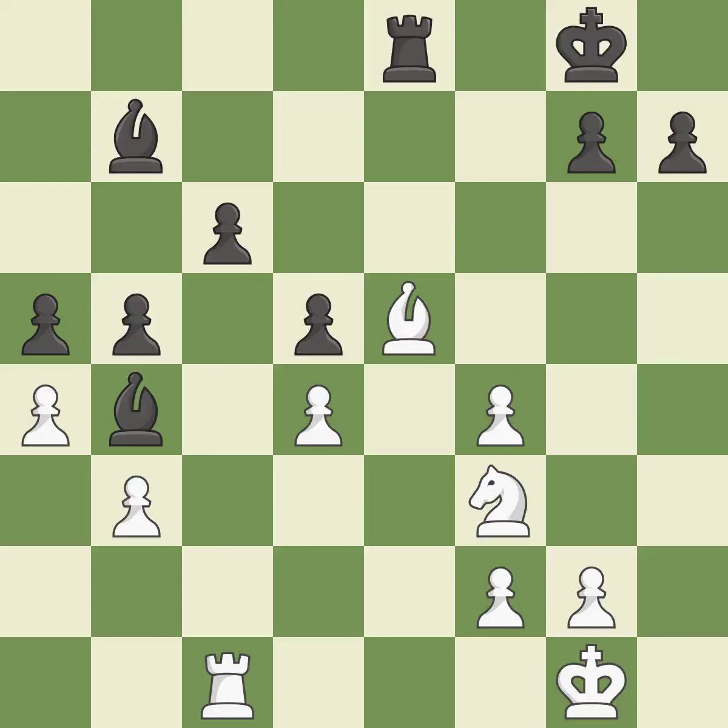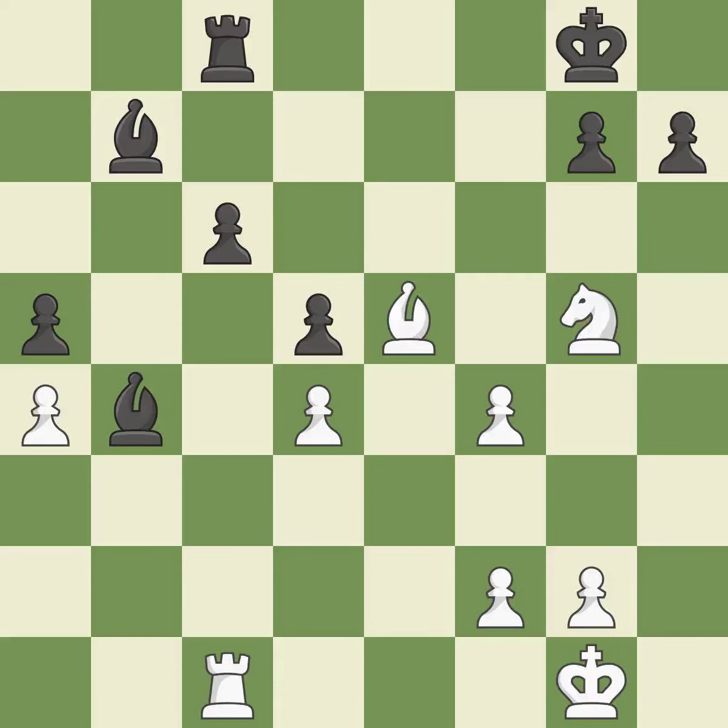That's an unfortunate error — it is a mistake. This maintains the balance in material with a good trade — it is best. Recaptures — it is ideal; this is the only good move, a great move. That is a logical response — it is quite good. This strikes at the center with a pawn, fighting for space. This is the only move that works. This threatens to reveal an attack on a rook — it is a great move. This is an equal trade. This stops the opponent from being able to reveal an attack on a rook — it is best.